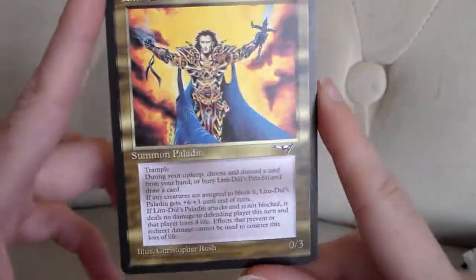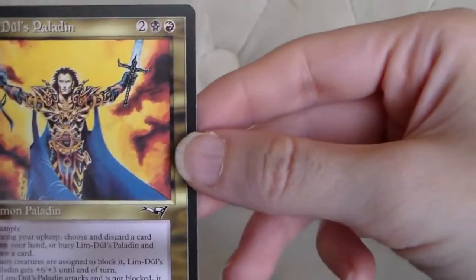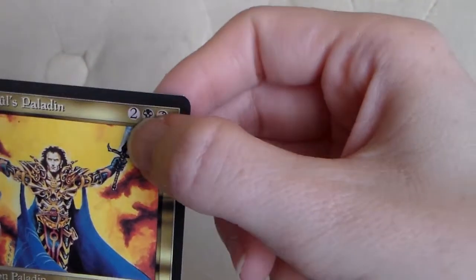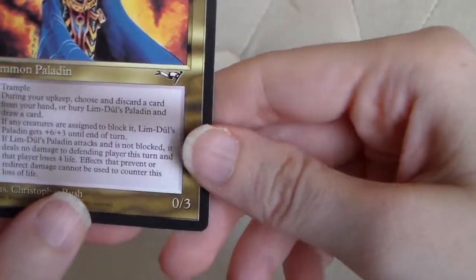And then our last card here. This has got to be a rare probably, or at least uncommon. One mountain, one swamp, two other mana to play this — two mana of any other color, rather. Summon Paladin.